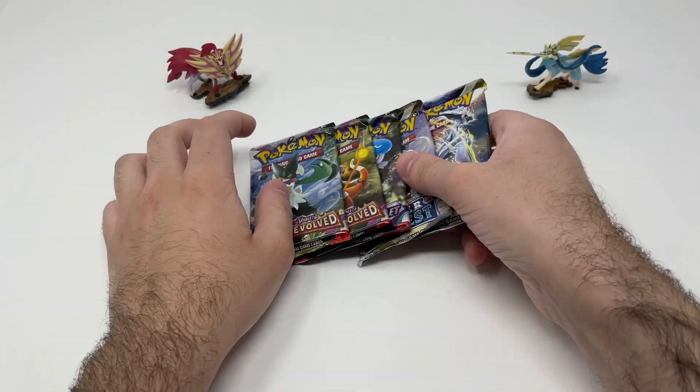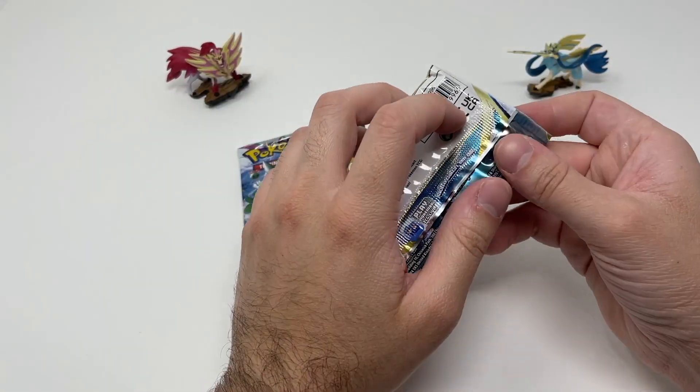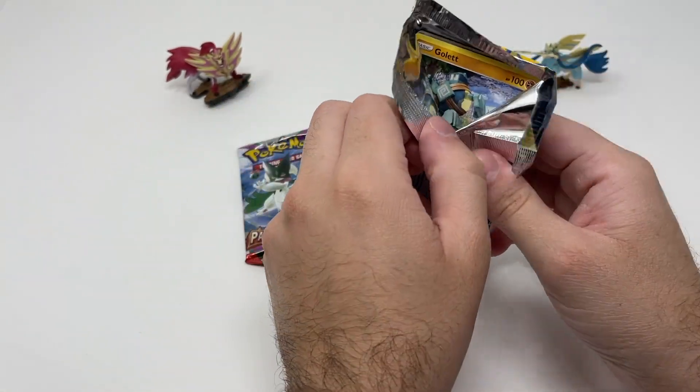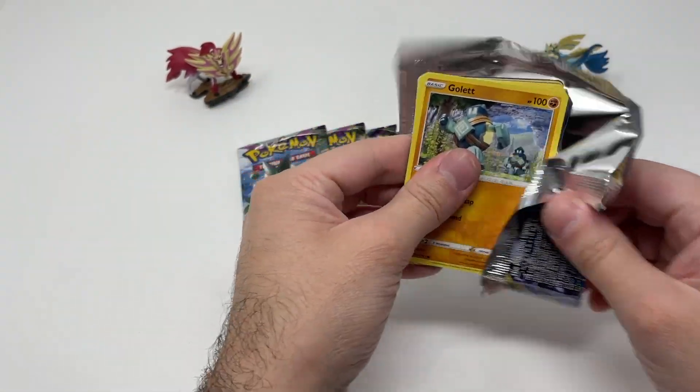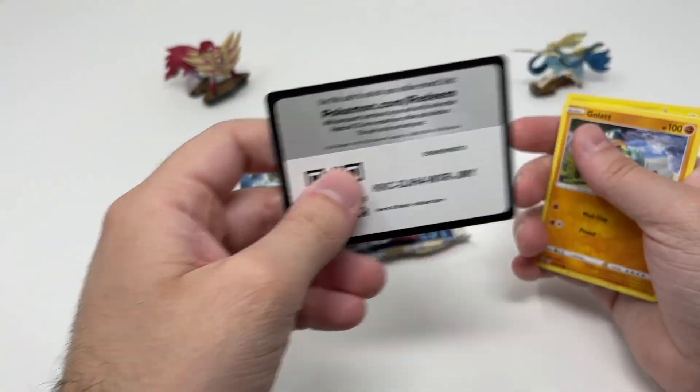For a long period of time, we were using these tins as storage for all the TCG stuff we have. But since we're moving, we just decided to throw it away. Here's a code card.